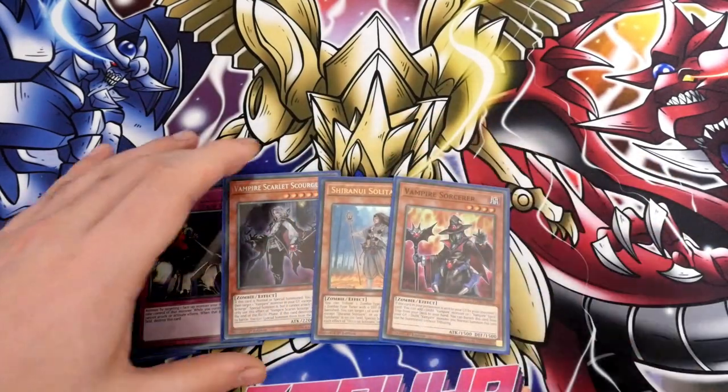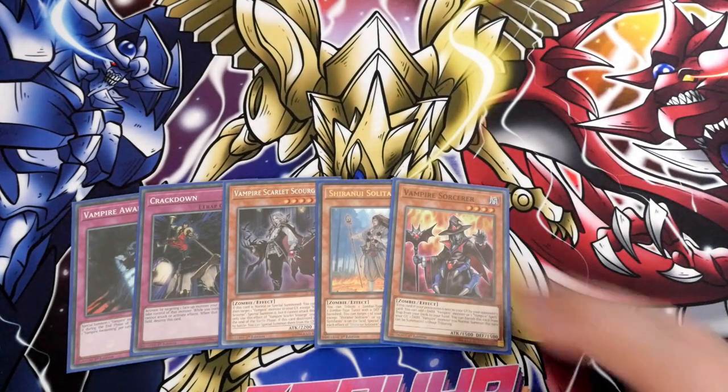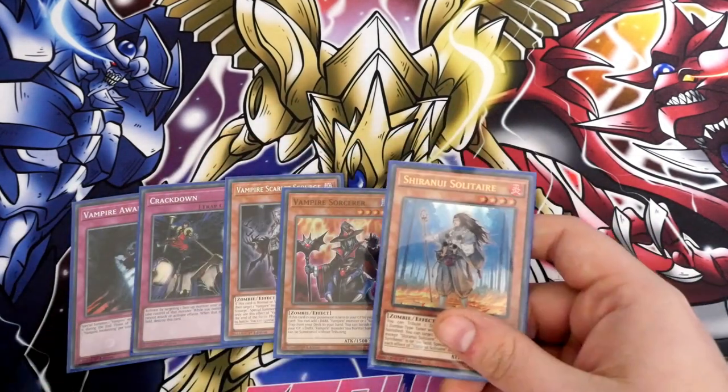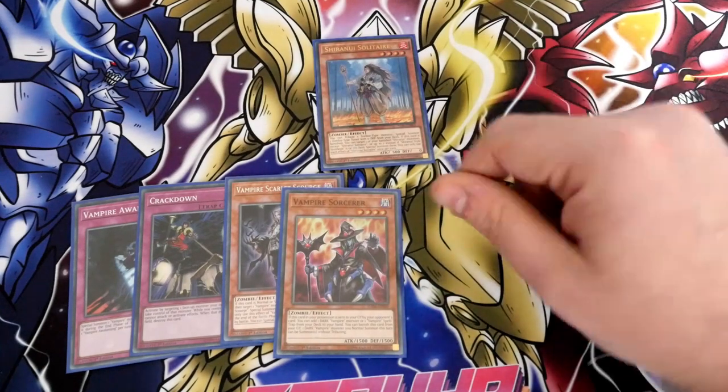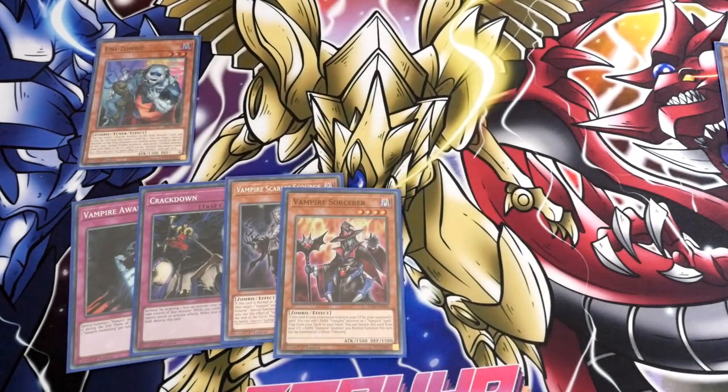Now, obviously, with cards like Scourge and the Volvode, they're not that great going first. But we've actually got the ability to build this up quite nicely. So, we're going to Normal Summon a Solitaire and use Solitaire's effect, which straight away is going to give you your Unizombie. Now, you've got a couple of routes here. You have used your Normal Summon, so what you need to do is get a Familiar to the graveyard to then enable yourself to get your Domain.